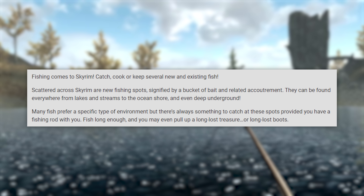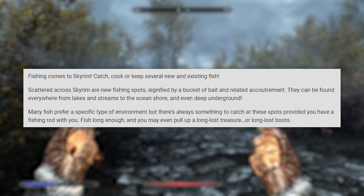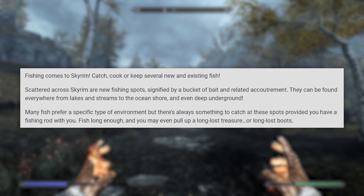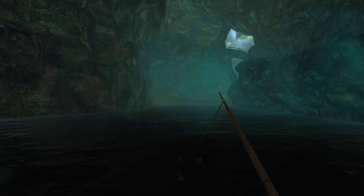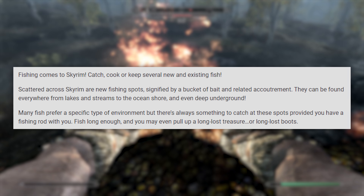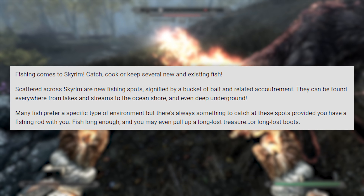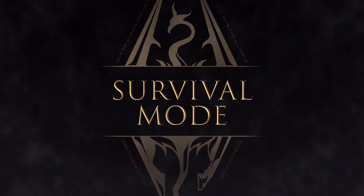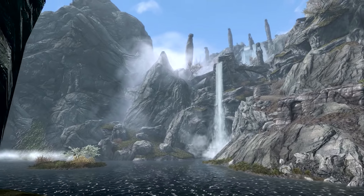First off, we've got Fishing — fishing comes to Skyrim. Catch, cook, or keep several new and existing fish. Scattered across Skyrim are new fishing spots, signified by a bucket of bait and related accoutrement. They can be found everywhere from lakes and streams to ocean shores and even deep underground. Many fish prefer a specific type of environment, but there's always something to catch at these spots, provided you have a fishing rod. Fish long enough and you may even pull up a long-lost treasure or boots. All new fish can be cooked, which is especially useful in survival mode, and fish can also be used as alchemy ingredients, with many interesting new combinations.